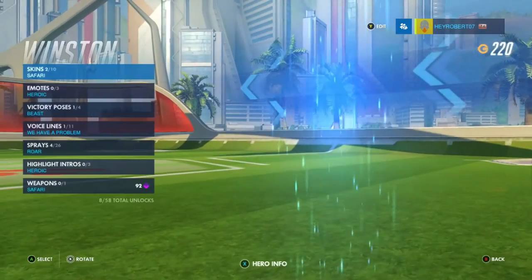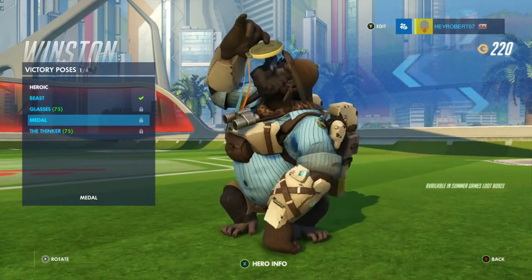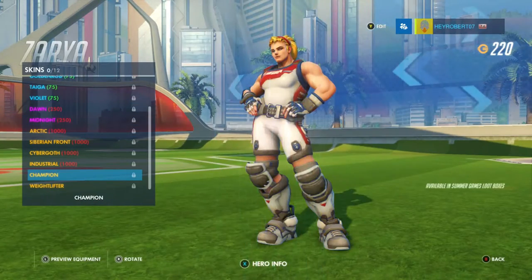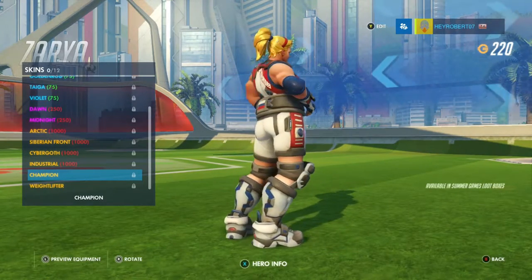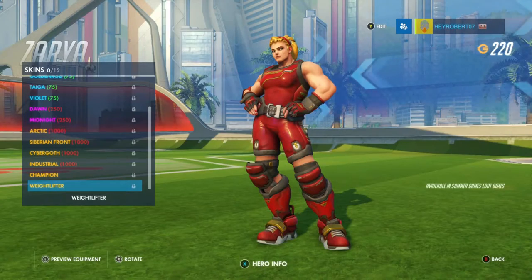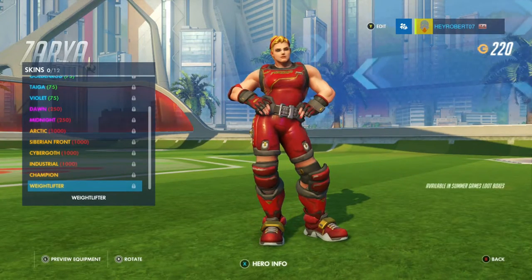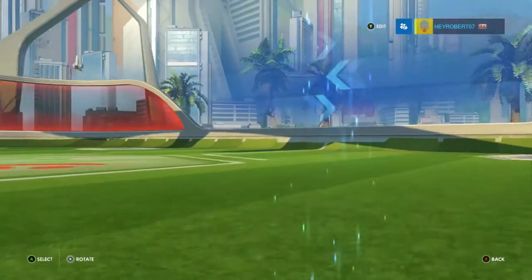Winston just has a victory pose — kissing that medal. Zarya has two skins: the Champion skin, which is basically off the Russian flag, the current one; and then the old Soviet one, which is red and gold. I think it actually says Russian on both. And then Zenyatta has a pose as well.